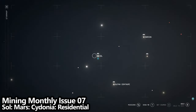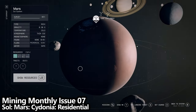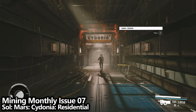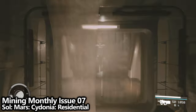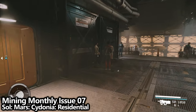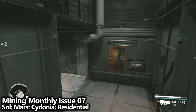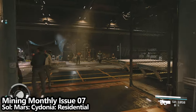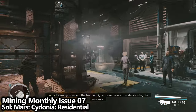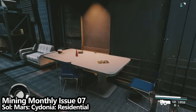Moving to the next star system in the story, you'll probably end up at Sol — which, if you're watching this video, is where you live. There's a planet here called Mars and an area called Cedonia. Go to the Cedonia Central Hub, then to the Residential Area. Head down the hallway when you enter, down the first ramp, and at the bottom turn to your left. You'll see an orange door labeled Cedonia Residential. Go in, head down the stairs into the Community Center area, turn 90 degrees to your left, enter the hub, turn left again to find the Mining Corridors, and pick up Mining Monthly Issue 07 on the right-hand side.